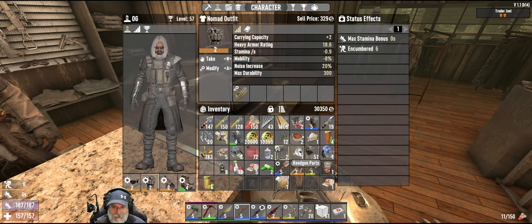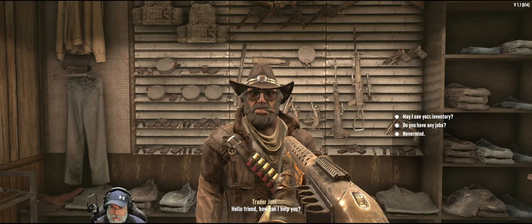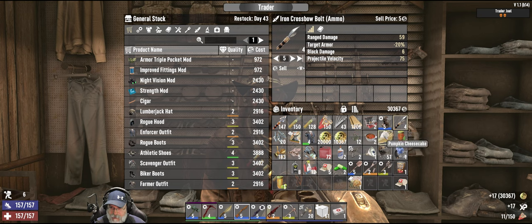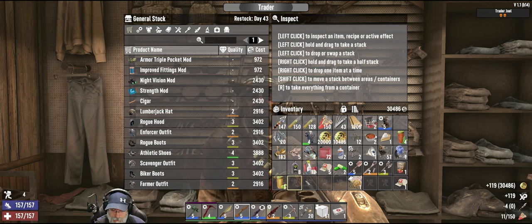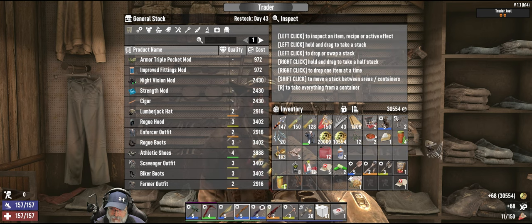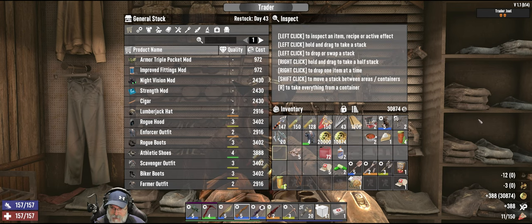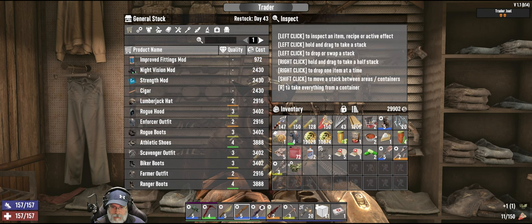I think these only have one mod slot — yeah, we're not gonna do that. We could replace the single pocket mod and we would have room. Yeah, let's do that. I don't think I'm gonna consume my pumpkin cheesecake because he doesn't have anything big ticket that I want to buy. Let's sell him that, those, that, and that. He can have the oil and the brass too. Let's buy the triple pocket mod from him.